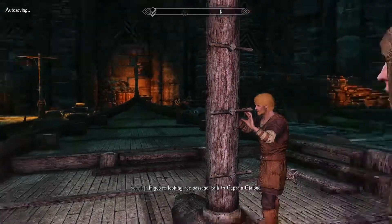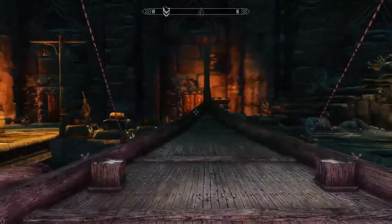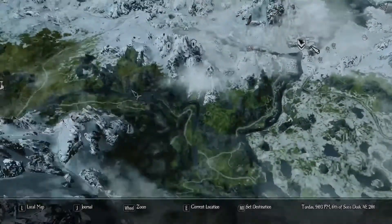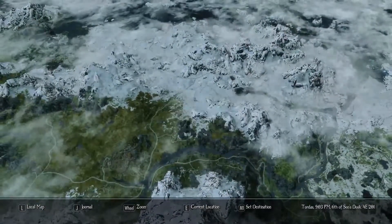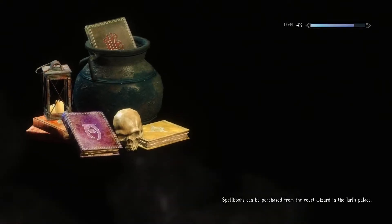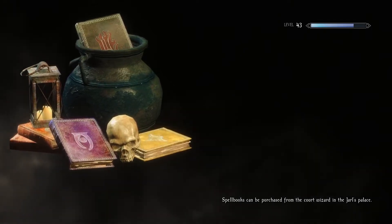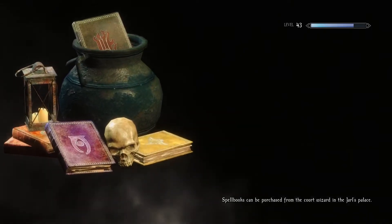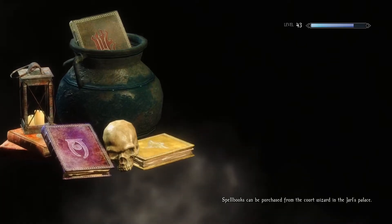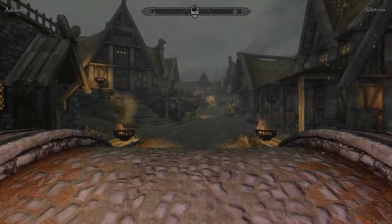If you're looking for passage, talk to Captain Gjala. That was really cute, guys. Like, really cute. Let's go back to Whiterun. We'll sell a bunch of our stuff, we'll drop off some other stuff at our halfway house there. What's it called again? I don't even remember what the house there is called. It's not Honeyside — that's Rift Inn. We've got Vlindril Hall.